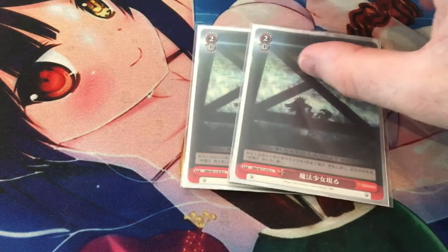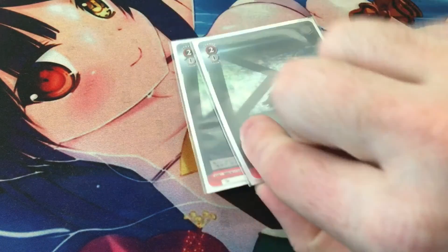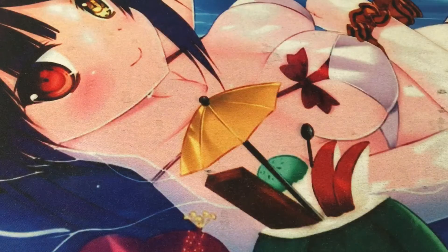Next, we have two copies of A Magical Girl Appears. Madoka still doesn't have many consistent ways of salvaging characters or getting multiple pluses. This card is a break-even, but if you ditch a climax it's basically a plus. It's a 2/1 event where you salvage two characters from your waiting room and discard one card from your hand. Everything in the deck is magic anyway, so the trait requirement doesn't really matter.